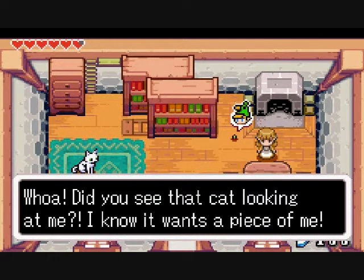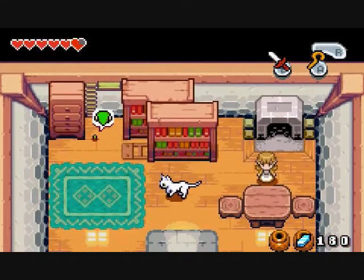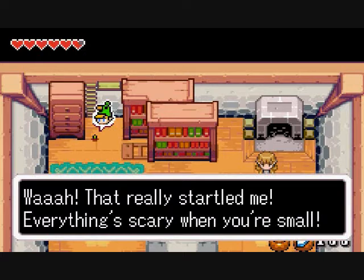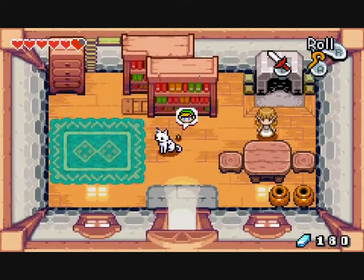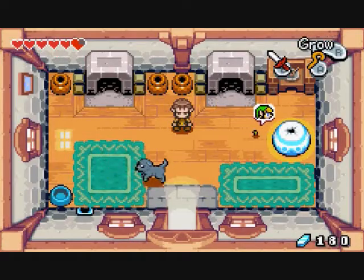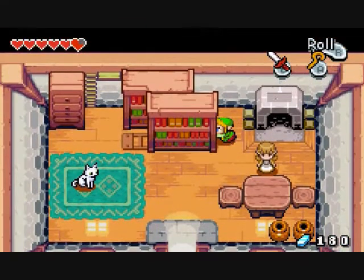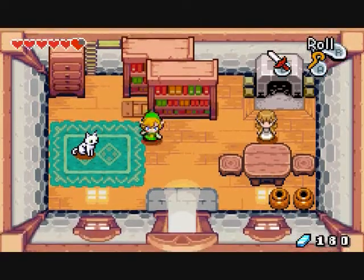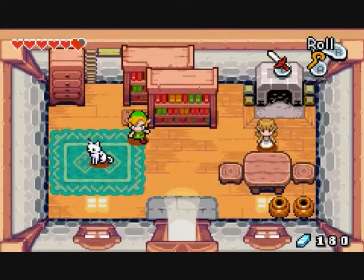Whoa, do you see that cat? Look at me — I know it wants a piece of me. Yeah, like it can see you're even tinier than it is. That's weird — the cat didn't attack me. Wow, that really startled me. Everything's scary when you're small. I don't see anything to do here. Hello cat — whoa, he did attack me! He doesn't follow you, but if you get close to him it'll attack you. I can't move anything here — that's weird. I guess I can't do anything here for now.